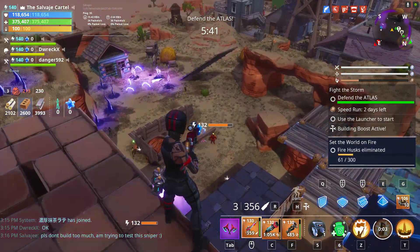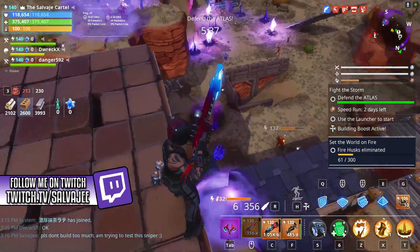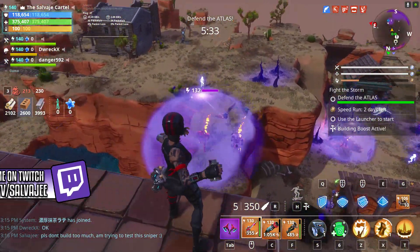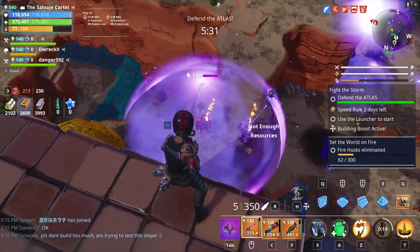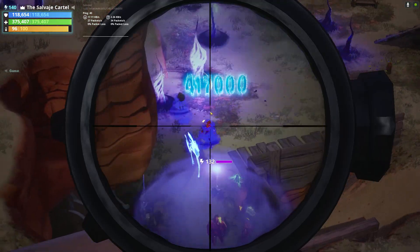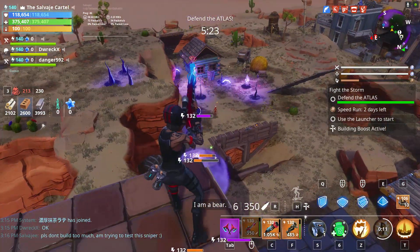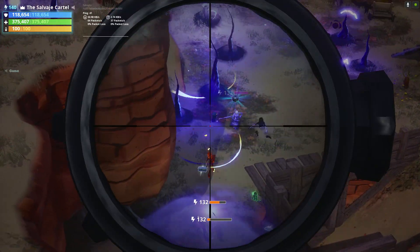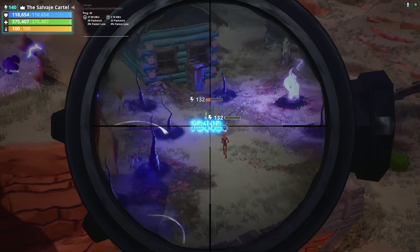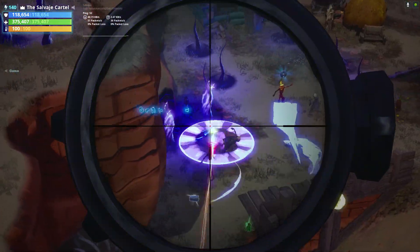You can run a sniper rifle like the Bon Voyage and you're going to be able to do more concentrated damage with the Bon Voyage than the Crescendo. Also, there's the possibility that you might miss your charged-up bullet completely — something that has happened to me multiple times, and my aim in Save the World is actually not that bad.